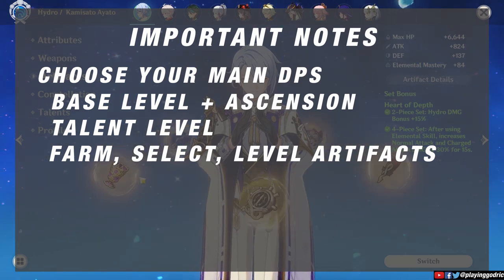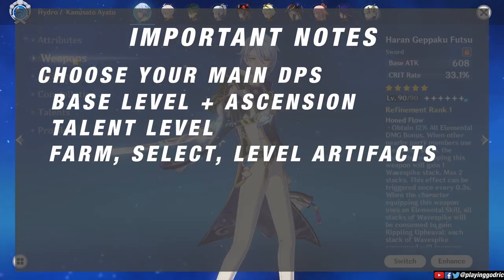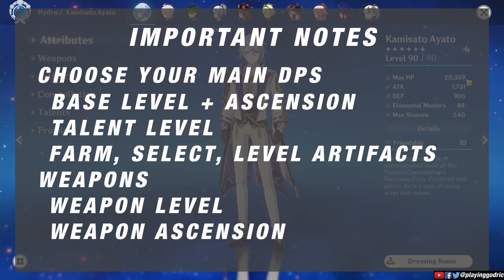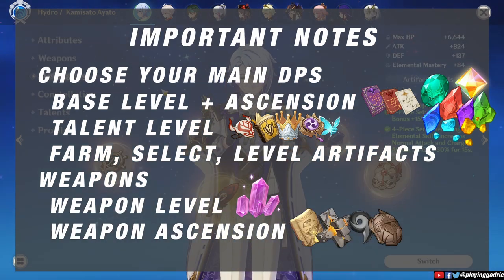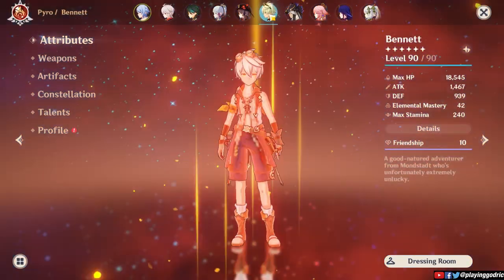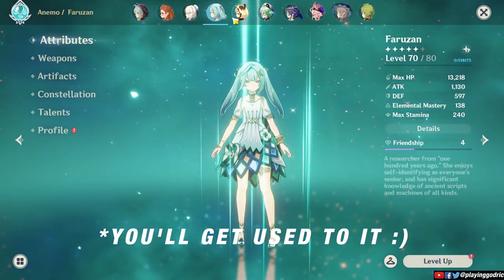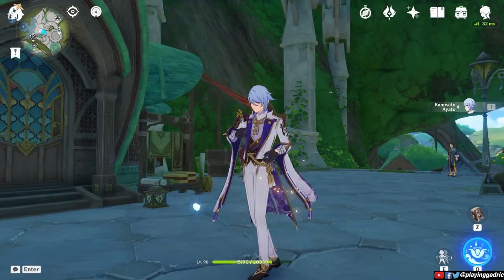Now that we've established these three points for characters, we also need to spend for weapon levels and ascension. So let's add these two to our list. We now have these items to consider: character levels, character ascension, talent levels, weapon levels, weapon ascension, and lastly — we will have to put this aside for a while — artifacts. Do this for your main DPS first, then your sub DPS, and then your support characters. It may sound like a lot of work, but for older players it's just breezing through it. Those are the basics — now let's get to how we can efficiently save our resources.